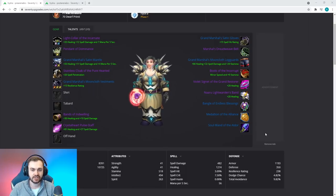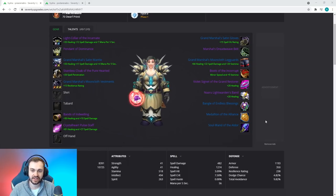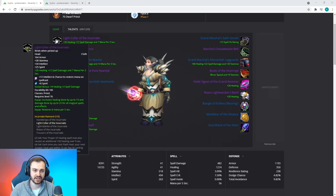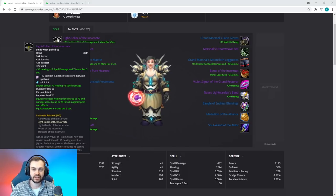Most of the pre-arena BiS is very similar to the post-arena BiS, with a lot of items coming from raids or dungeons. The main differences are that the main set pieces are the honor ones instead of the ones bought with arena points, and the weapons are from PvE. If you can get your hands on these PvE items they will help you a lot over the course of the arena season. Starting with the Light Collar of the Incarnate — probably the best helm available by a significant margin, just due to the amount of regen it has in combination with other decent stats. The arena gear does not have anywhere close to this level of regen.